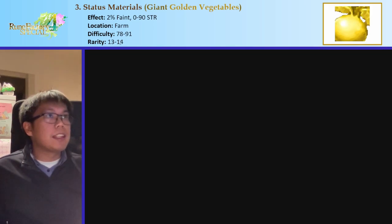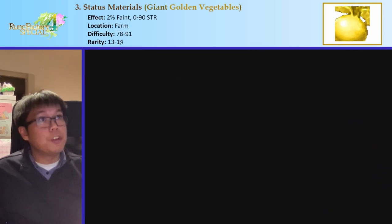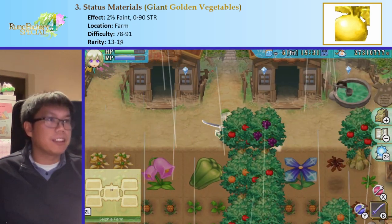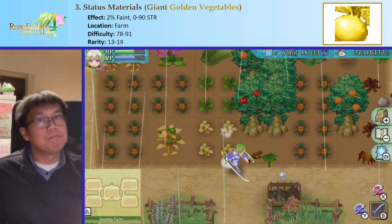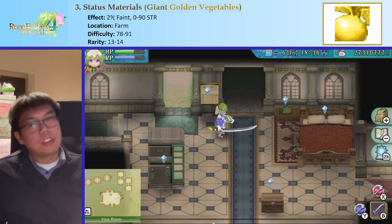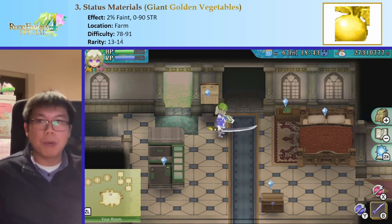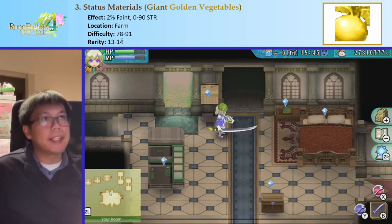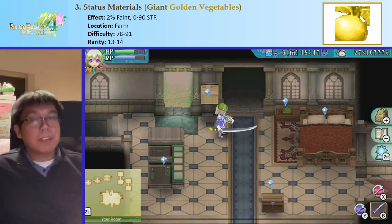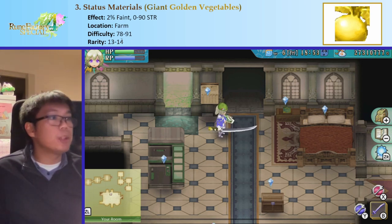The last nice status material is the Giant Golden Vegetable, particularly the Giant Golden Turnip from your farm using Giantizer with big golden turnips. It gives 2% feint and 90 strength with a rarity of 14. If you want to stack feint, this is your option; otherwise it's probably not your best. Overall, these are the best options for status, and I'd recommend using them if you like statuses.